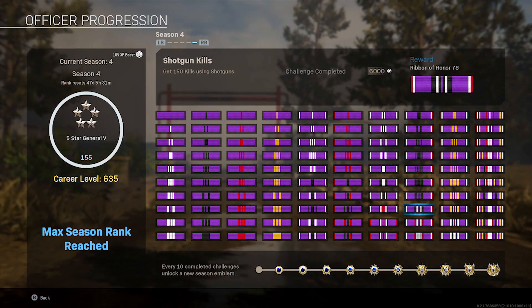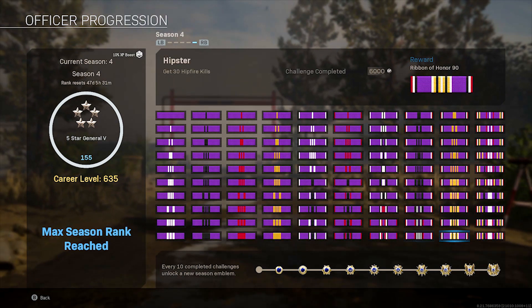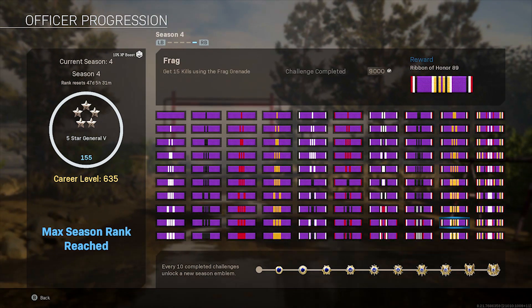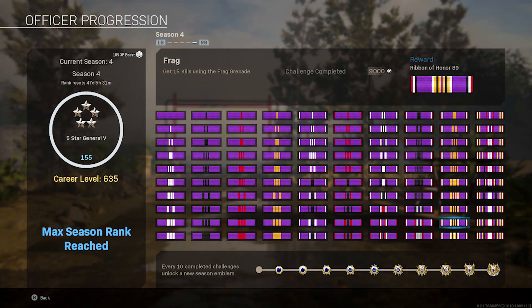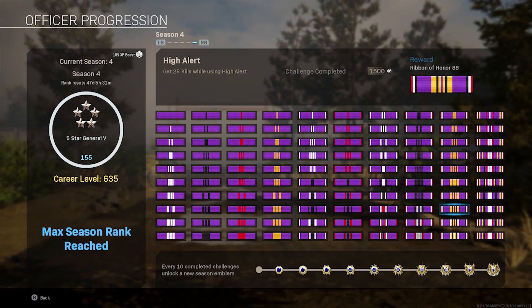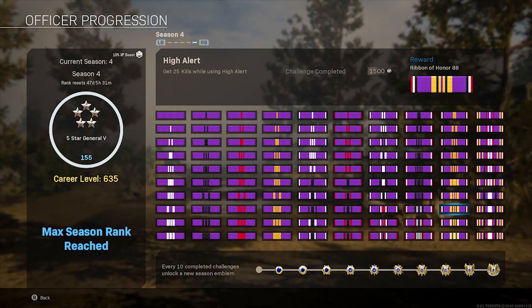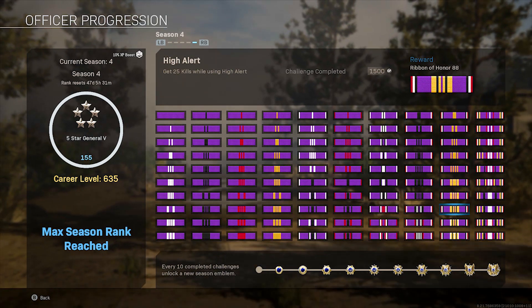Some of these are easy, some are hard. Take your time with them, or if you want to rush them, by all means go ahead. But make sure you combine challenges together — I had one that said get frag kills, and then later one that said get lethal kills. Just combine the challenges because if you don't, you're gonna regret it later and have to do more down the line.